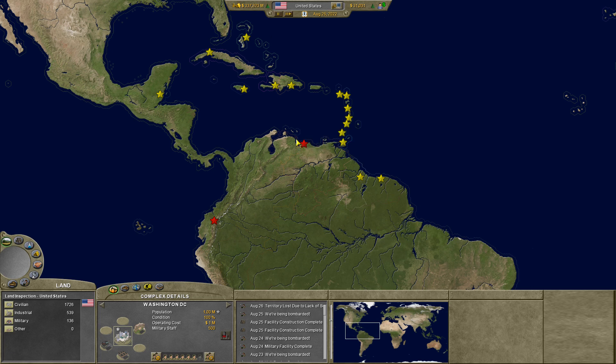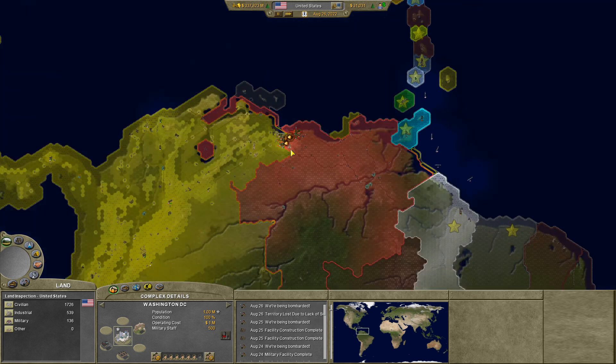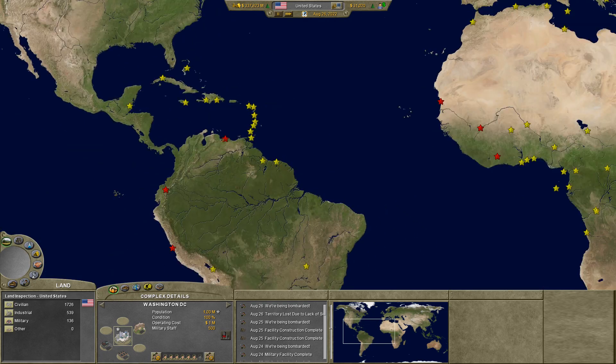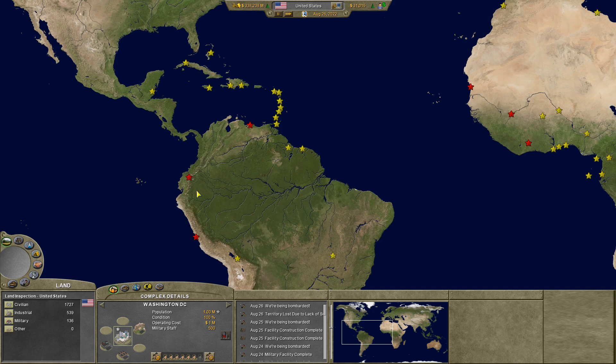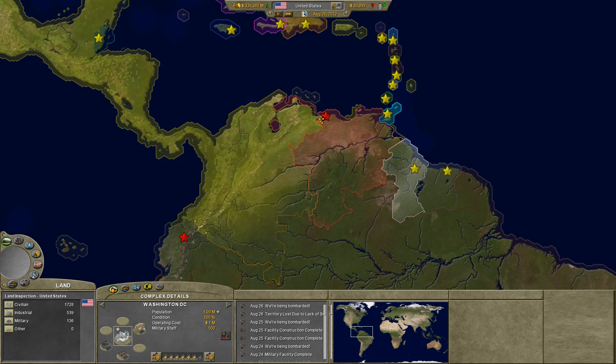Hello everybody, I am Brandman19 and welcome to episode 14 of our United States of Earth campaign in Spring War 2020. We have two large-scale wars going on, and technically this is more of the large-scale because we're fighting Venezuela, Ecuador, and Peru.